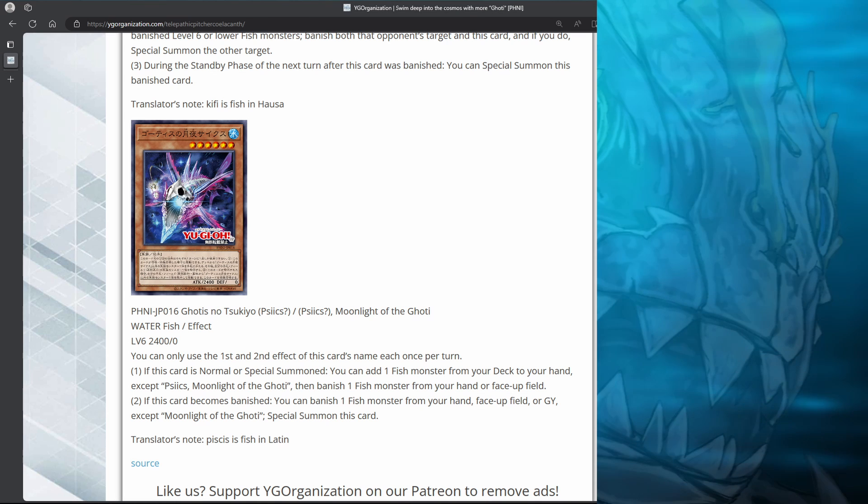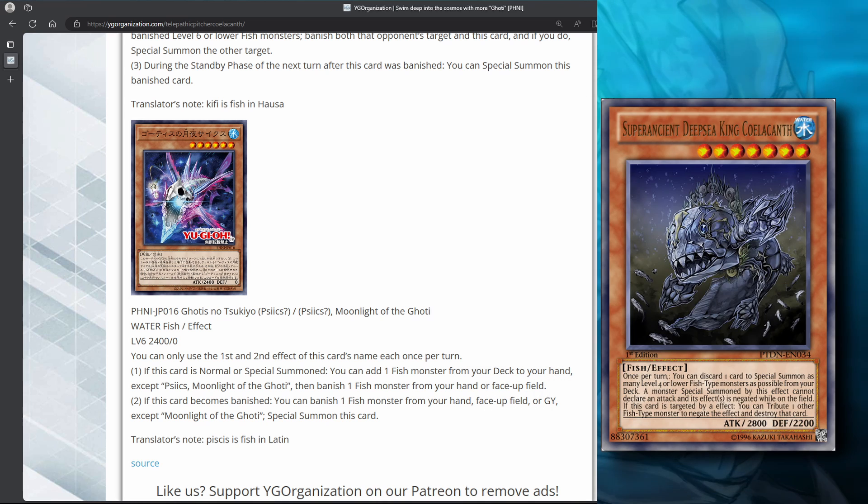This next one is a level 6 fish and it has two effects. The first says if this card is normal or special summoned, you can add one fish from your deck to your hand, except Moonlight of the Goatee, then you can banish one fish from your hand or face-up field. So this search effect can add any fish, which means you can also use it to add Coelacanth. The second effect says if this card is banished, you can banish one fish from your hand, face-up field, or graveyard, except Moonlight of the Goatee, then special summon this card. So you can banish this card from your hand with the Goatee field spell, then banish another fish, special summon this card, add a fish to your hand, and then banish another fish.